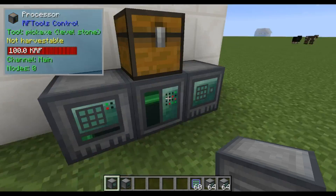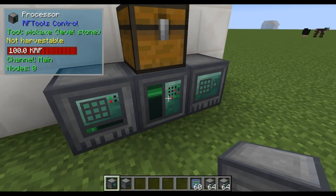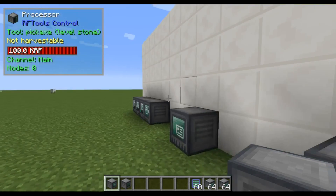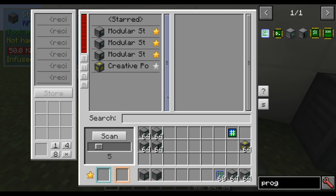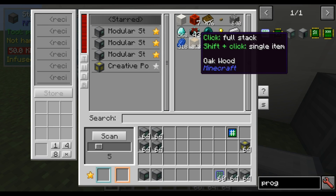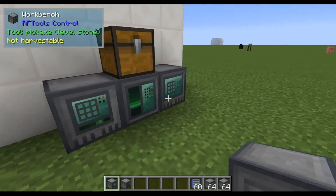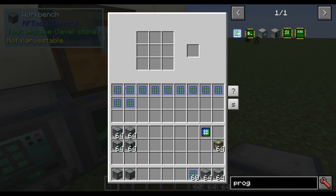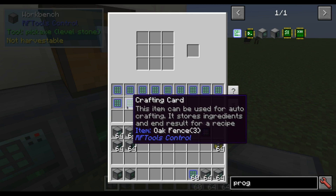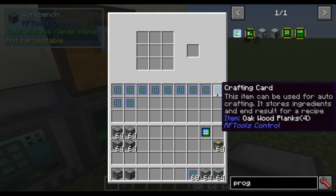This is accessed with intermediate materials. Here's the program with a course network card storage module to access this. If you look here you can see there is no wood or sticks, but just oak logs and some other stuff that isn't relevant. And here's a workbench with different crafting cards, for example for oak fence, stick, and oak wood planks.